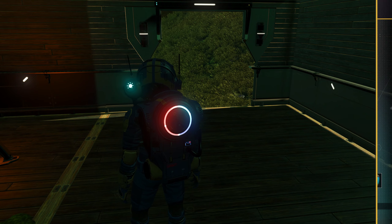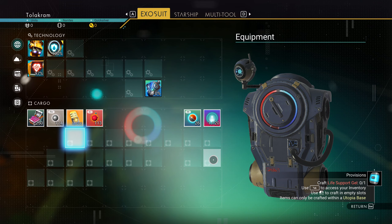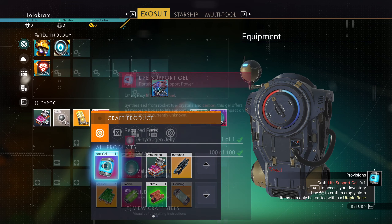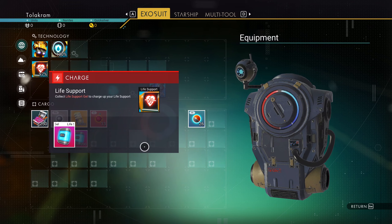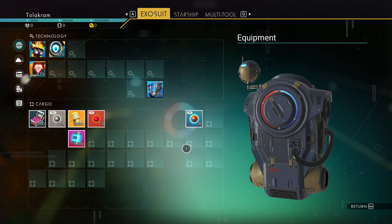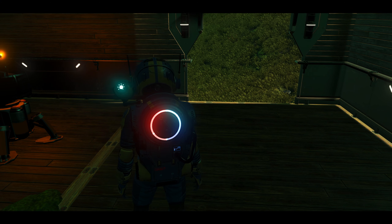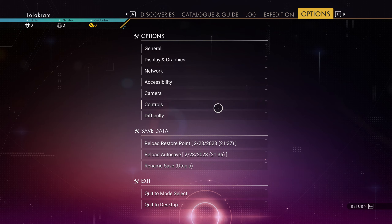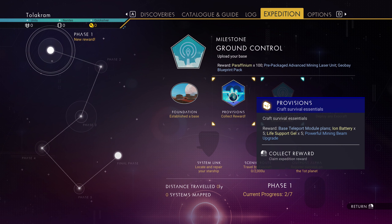You must prepare life support gel. While I was out there, I happened to get some dihydrogen. The reason it wants you to create a life support gel is because you cannot refill life support with oxygen - you have to use a life support gel. That's it. Don't use it. Provisions - assembled survival essentials. Let's claim the reward: five more life support gels, a powerful mining beam upgrade, and a base teleport module.